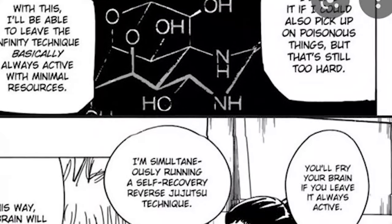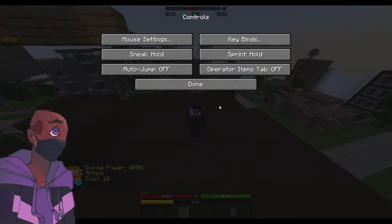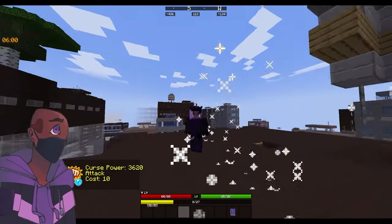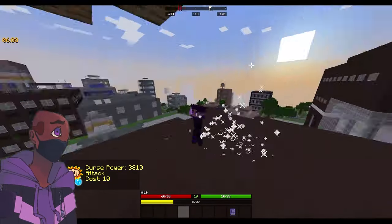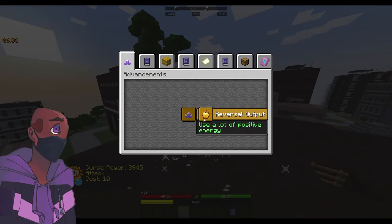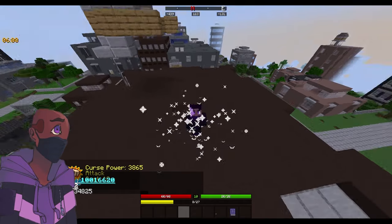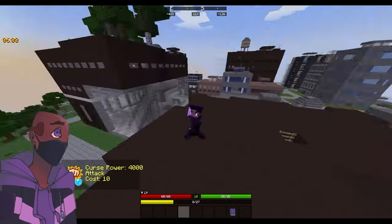Another addition to GT is auto RCT. If you go into your key binds, there's an auto RCT bind. It's very self-explanatory: press the key bind and you automatically have RCT applied to you. It does take cursed power and there are no brain damage effects or anything like that. To unlock auto RCT, you only need the first instance of reversal output, which means 4,000 reversal levels. Press the key bind to turn it on, press it again to turn it off.